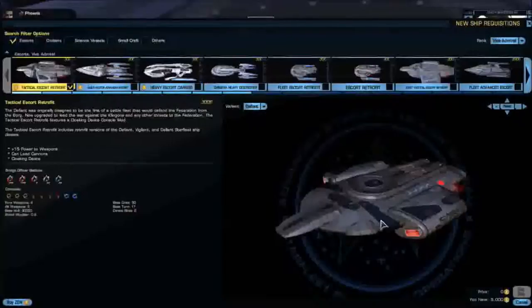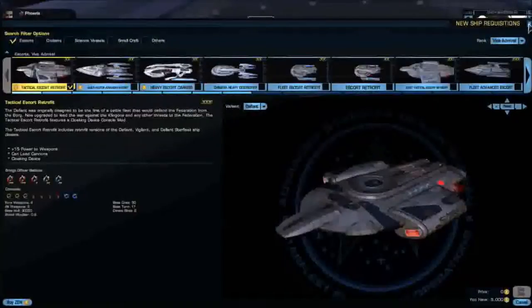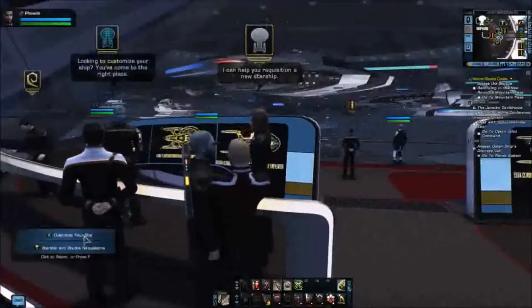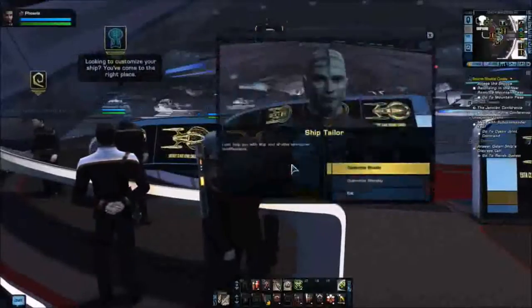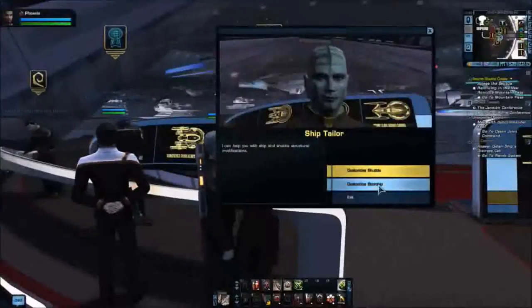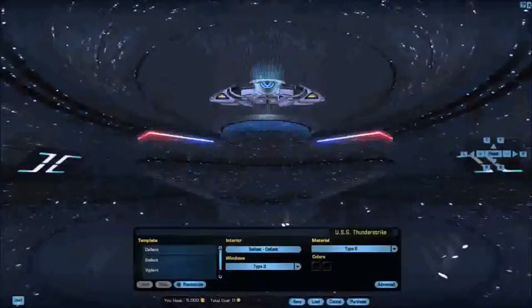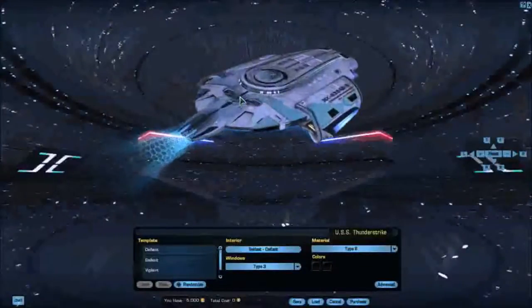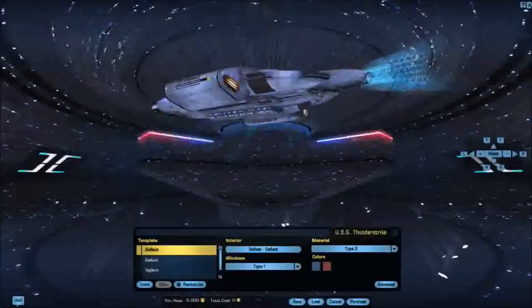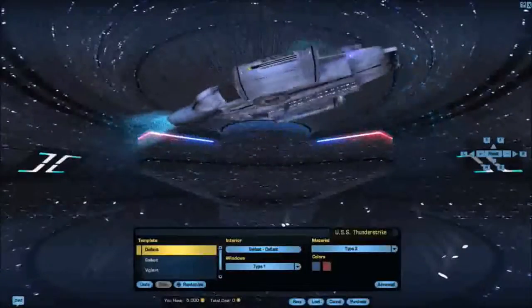I would prefer an Engineering or another Science station, or if that's the case, increase the Engineering and the Science to Lieutenant Commanders at least. But that's just my opinion, I would love to hear your thoughts. As for ship customization — this is the Sao Paulo variant, the Defiant class, it's a retrofit, so it's very much like the Defiant.